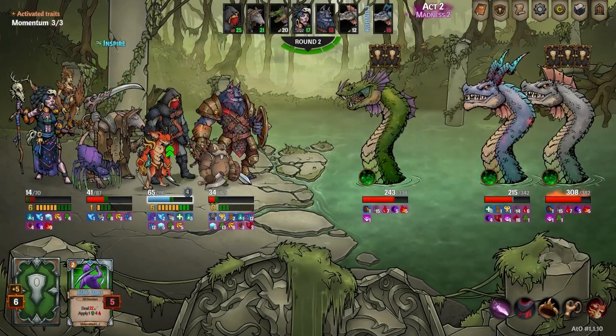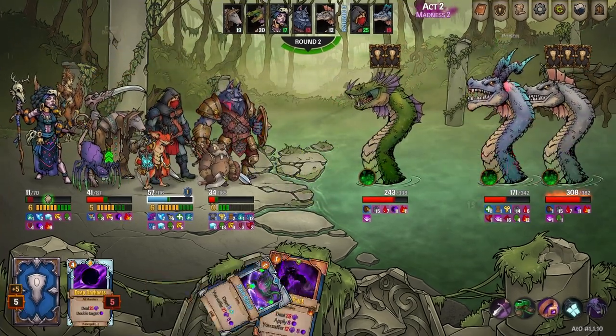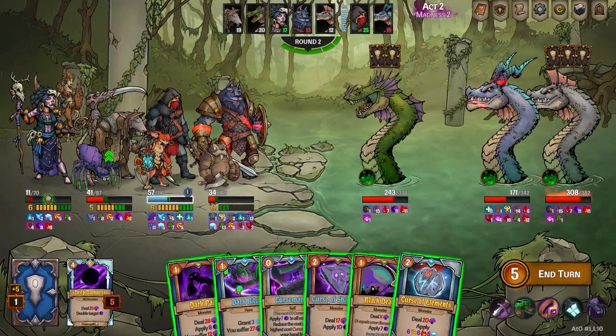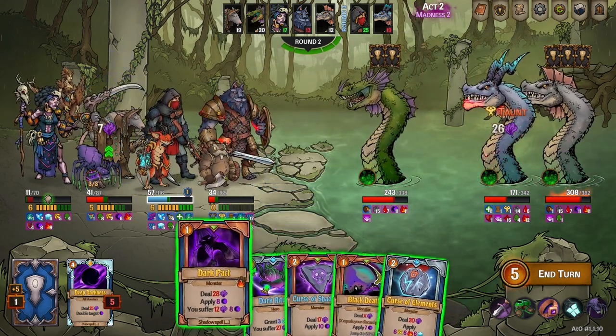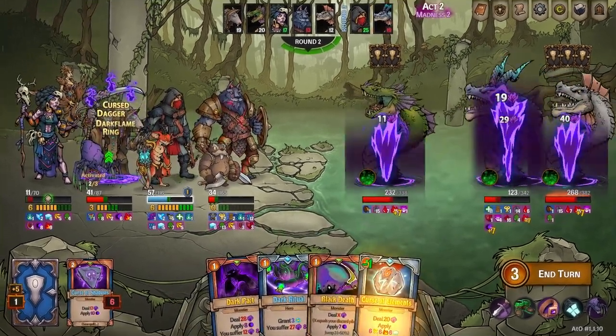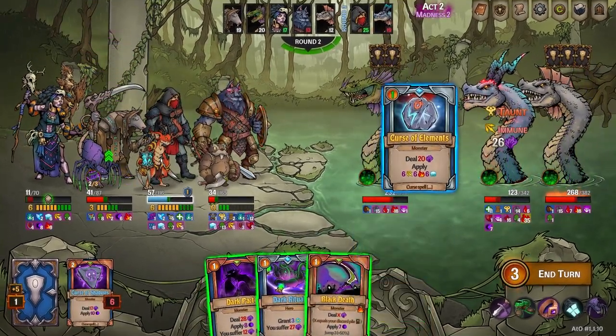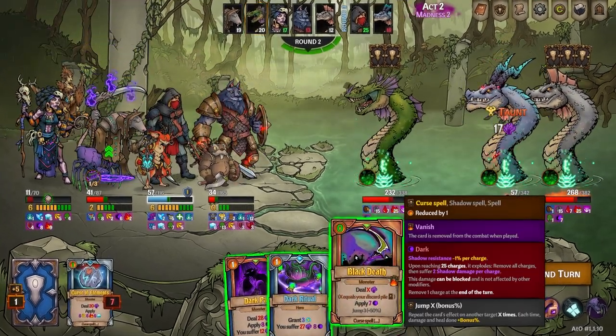Speaking of deck building — this is a big part of the game. There are four classes, and each class has about 100 unique cards. So depending on the character and what you want to do with your deck, each card is useful in its own situation.